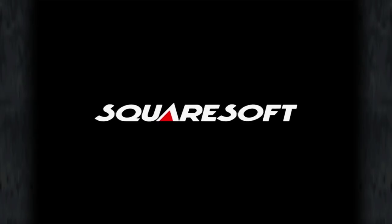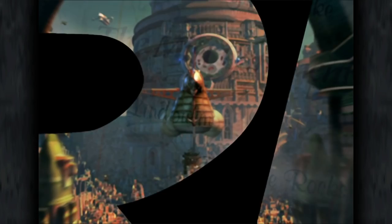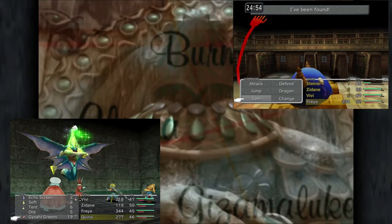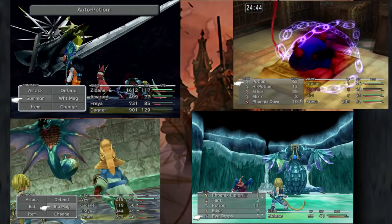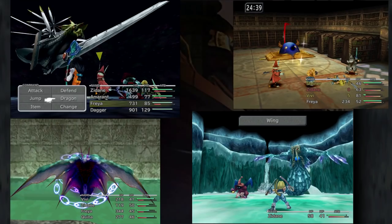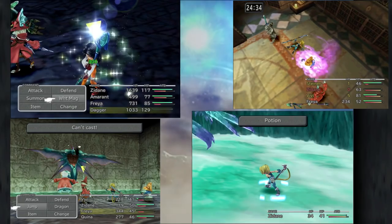Final Fantasy 9's HD remaster arrived on the Nintendo Switch eShop in February 2019, bringing the game to Nintendo systems for the first time ever and inducting a whole new wave of players into its most infamous boss battles like Gizamaluk, Tantarian, Black Waltz No. 1, and Ark. This is the final Final Fantasy game to use the series' trademarked Active Time Battle system, and while the difficulty level isn't anywhere near the same ballpark as Fire Emblem V or The Dark Spire, it can be surprisingly challenging to those accustomed to more recent RPGs.